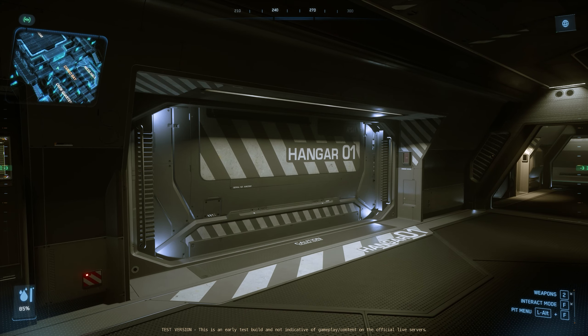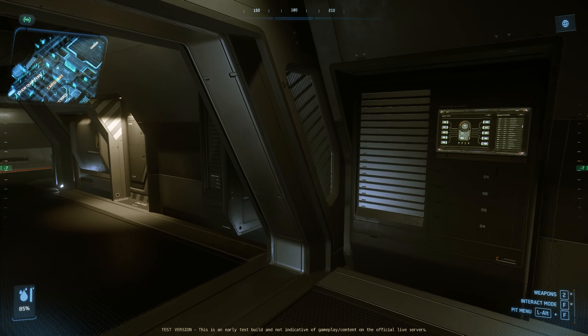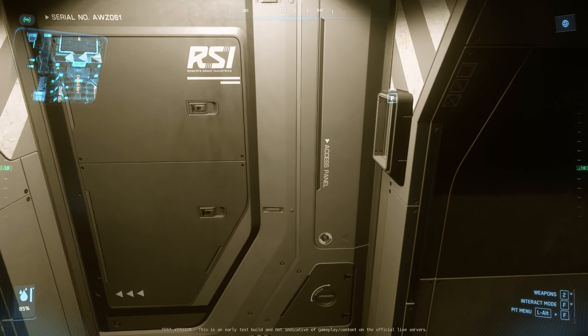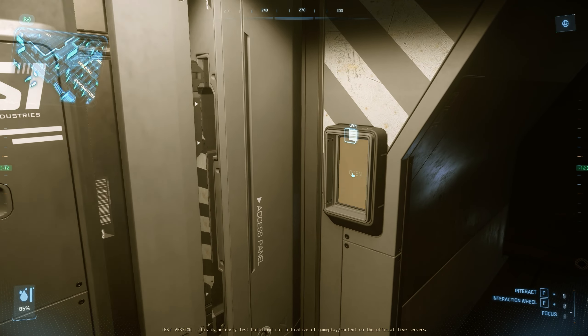The hangar can be found here, although it has four different entrances and this is just one of those. Flanked by that are a pair of doors that allow for ladder access in case of an emergency where lifts don't work.